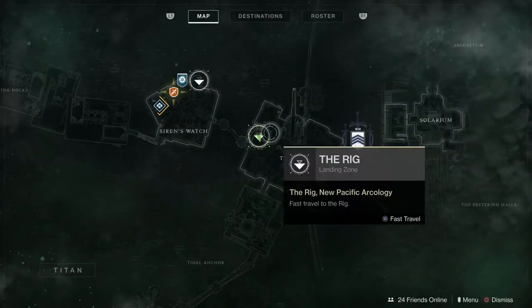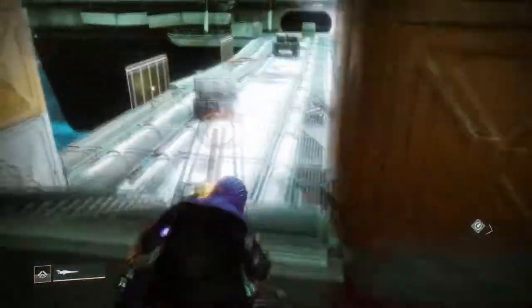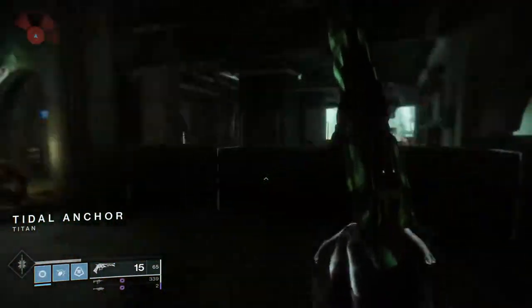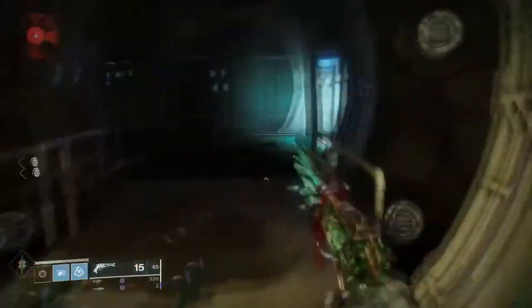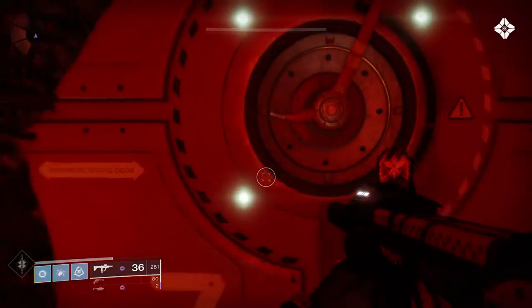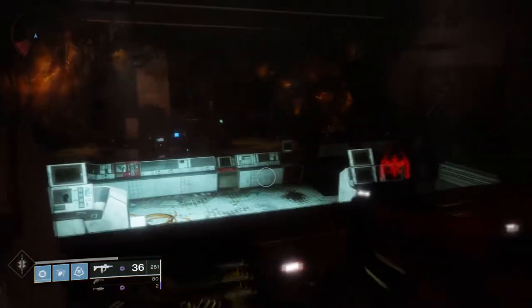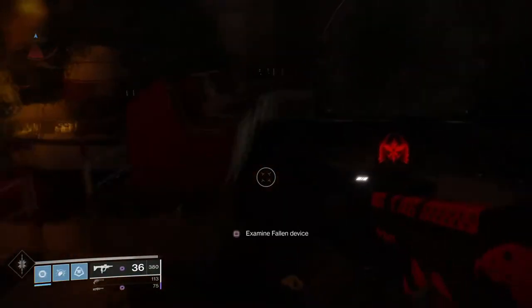First, head to Titan and go to the rig — you can follow the video to get to the quest item. After getting to this red room, you will see a door on the left. Just run up to it and unlock it. Once inside, just go around these computers, jump over them, and you should find the item right here in the corner.